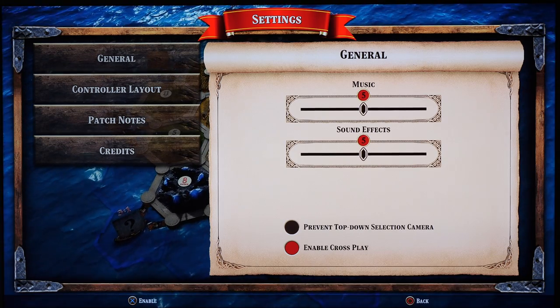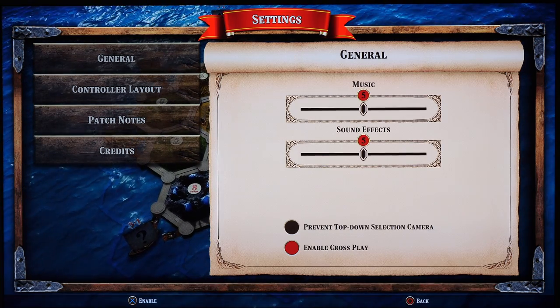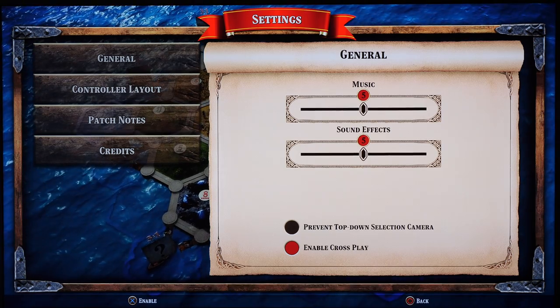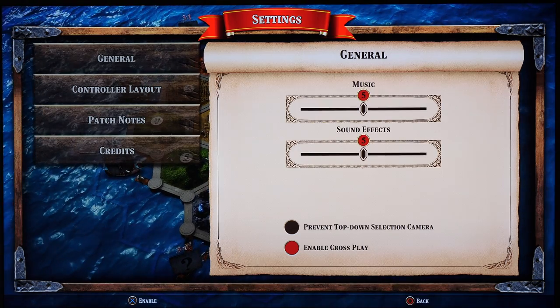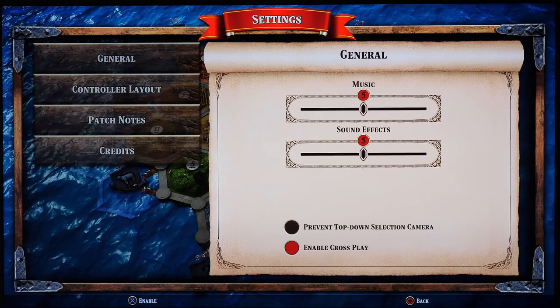Next, you can enable cross-play. Traditionally, you play Catan by taking turns going clockwise around the table. If you enable cross-play, you can instead play by taking turns going across the table and zigzagging from player to player. I haven't tried it yet, but I've heard it really changes the dynamic of the game, and it's great to see Catan innovating in such a unique way.